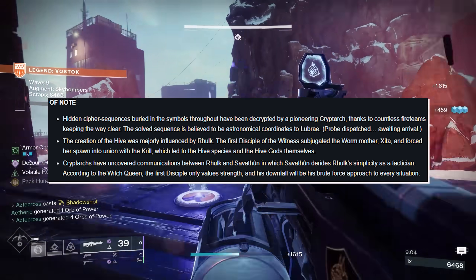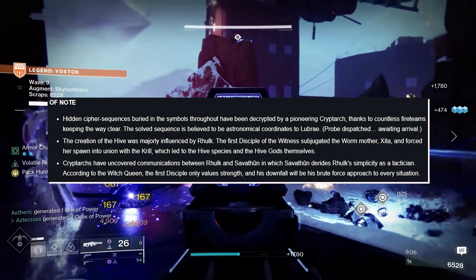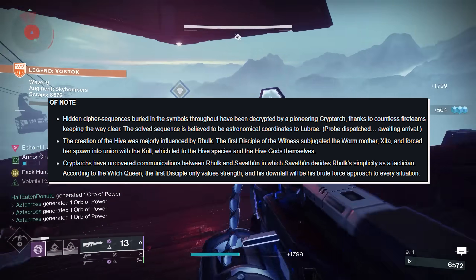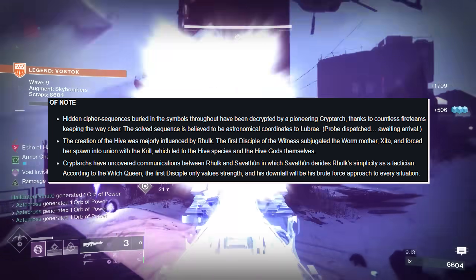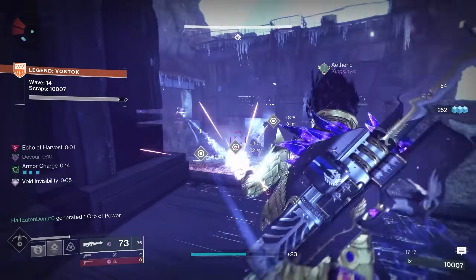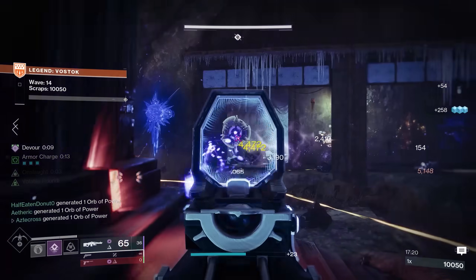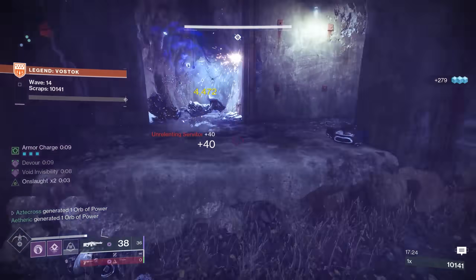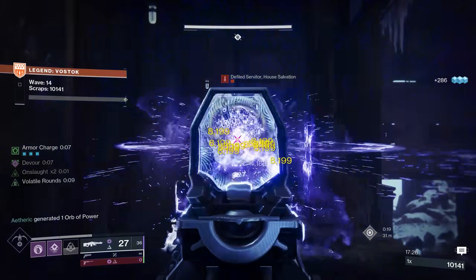Cryptarchs have uncovered texts between Rhulk and Savathûn, in which Savathûn derides Rhulk's simplicity as a tactician. According to the Witch Queen, the First Disciple only values strength, and his downfall will be his brute force approach to every situation. I always felt like Rhulk and I connected — why learn a mechanic when you could just brute force it? Definitely check out some lore on Rhulk; it's fantastic.